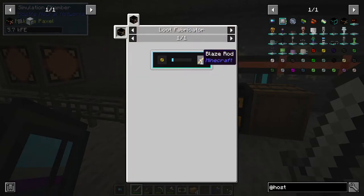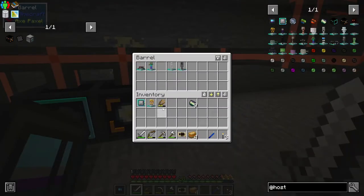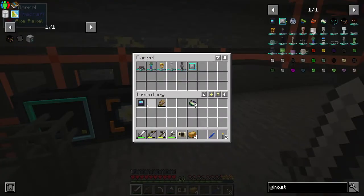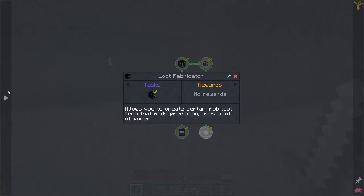Let's have a look at this blaze prediction - you can literally just make blaze rods, so I don't really want this. Everything is already at the basic tier, so I've got everything I want. Let's go back to what we were doing.